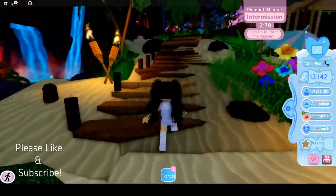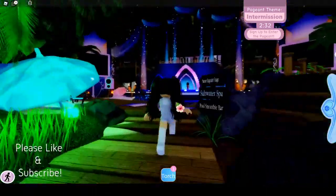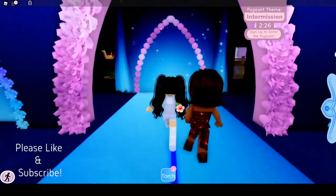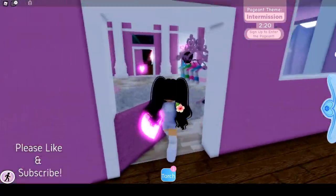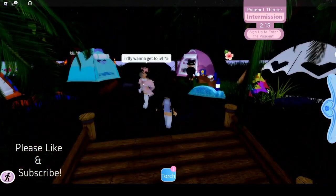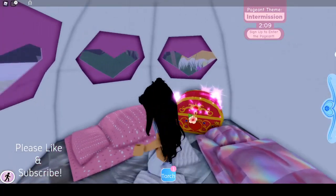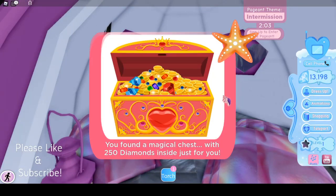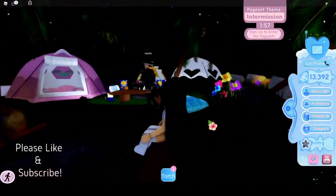Now we're going to walk up these wooden planks. There's a stage here — we're going to go behind the stage by walking towards it and going through here, then through the house up here. We're led to this area with a bunch of tents. We're going to go to this pink tent, and there is a chest. In this chest we're going to get 250 diamonds.